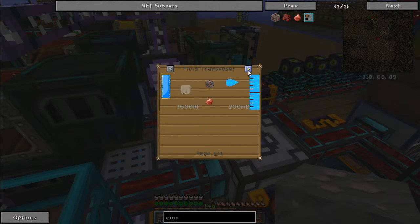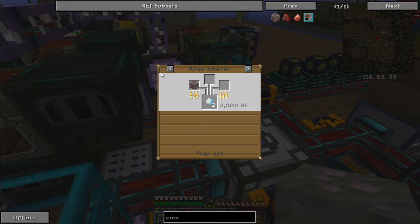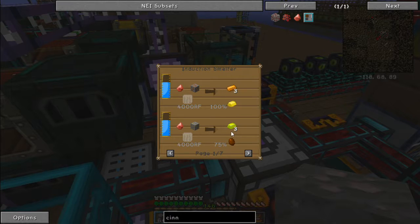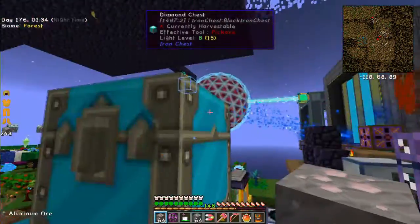If you smelt cinnabar straight - Thermal Foundation - it's interesting. What's that used for? That's cool. I suppose he triples it - that's very nice. Would've been even nicer to know that earlier.